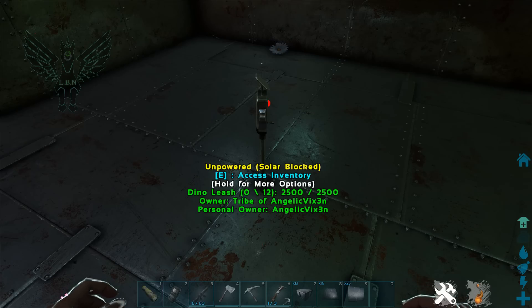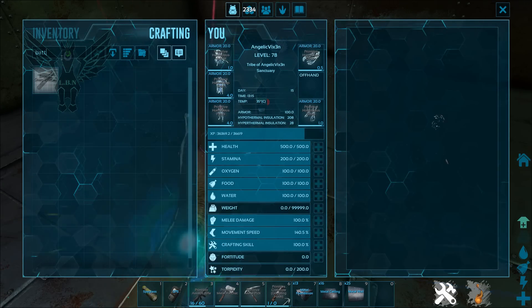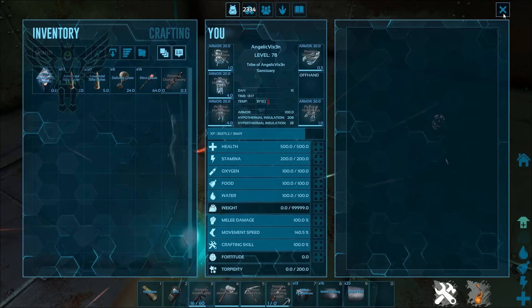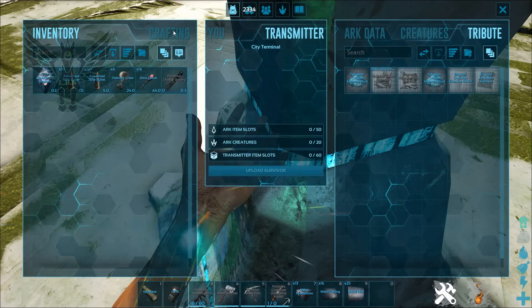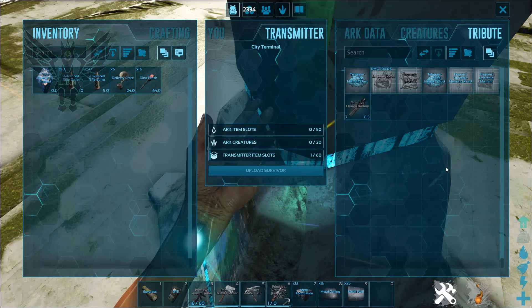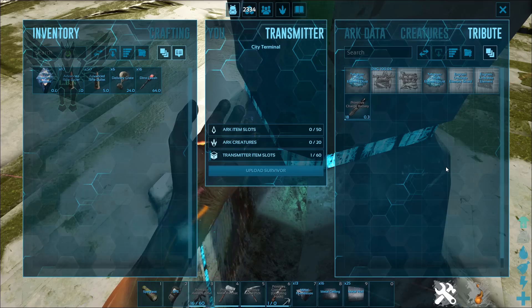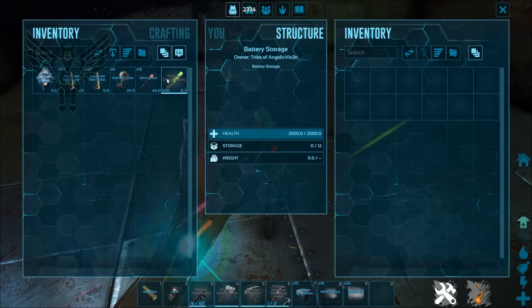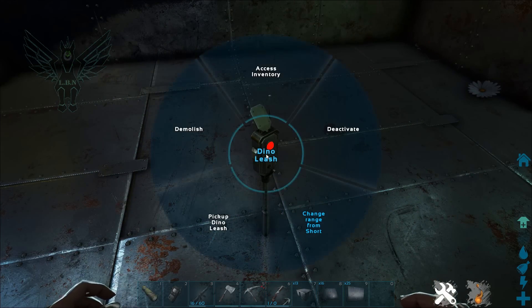We did a detailed video on batteries which I'll link in the description, but briefly: you make your battery, go to a city terminal, stick it in, it charges, then take it back to your dino leash and insert it. You can also use generators. Once it's powered, you have a ton of options with this thing.